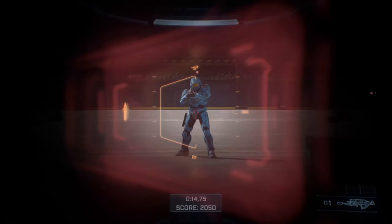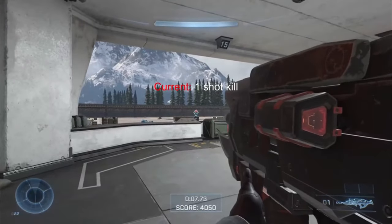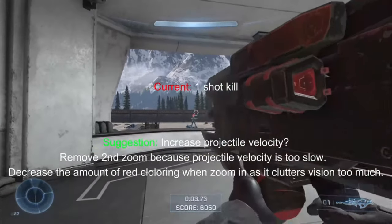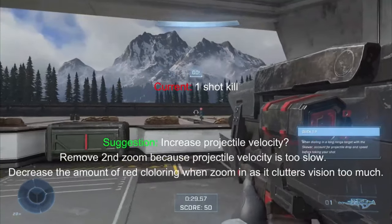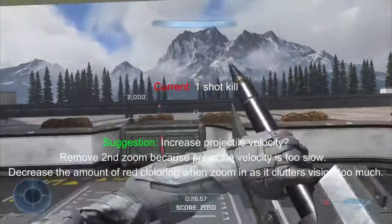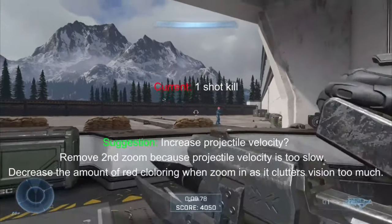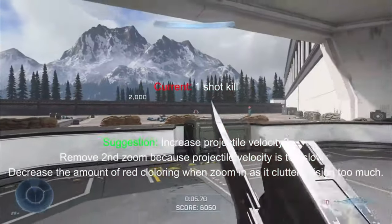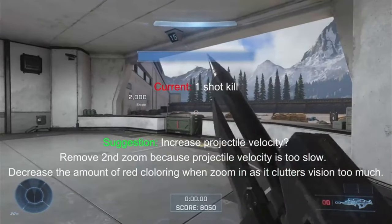Next is the skewer. This thing is awesome but very difficult to use. I'm honestly not sure what to do with it, so here are the stats and my recommendations. I'm not sure about increasing the projectile velocity — I don't want it to be another insta-kill sniper that's easy to use. But because this thing has a slow projectile velocity, the second zoom kind of feels useless. Also, the amount of red around the scope is a bit too cluttering and clutters the vision too much, so I'd like to see a decrease in red coloring when zoomed in. I pretty much still agree with my opinions, and since we've been introduced to the shock rifle, I think the second zoom should be removed from the skewer and would be much more useful on the shock rifle.